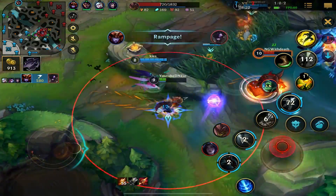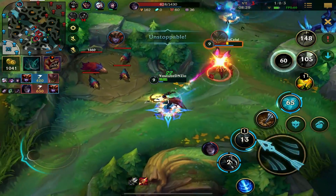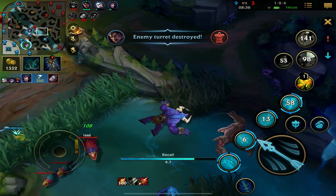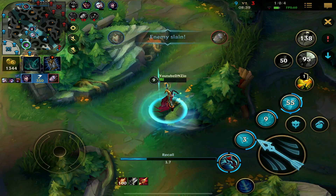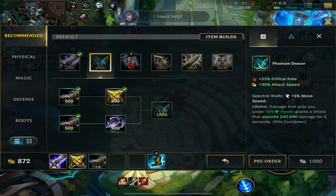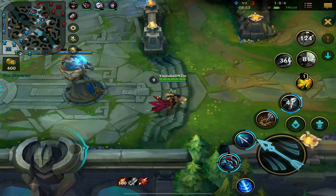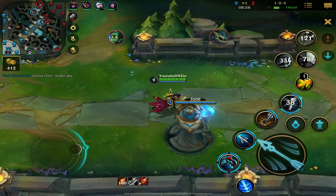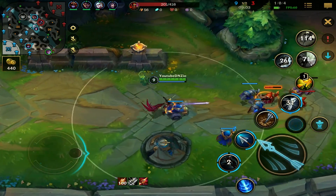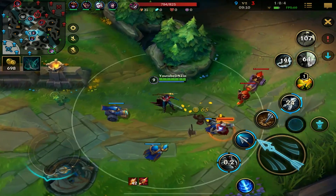I need to back up. I'm at 1HP. Kai'Sa is going to live on 1HP as well. I got a bot wave to get to though. We'll get tenacity boots. I need my Phantom Dancer soon. Amumu got it — that was an interesting fight.